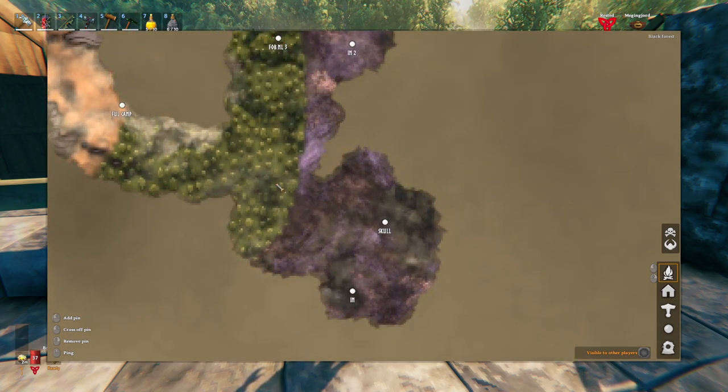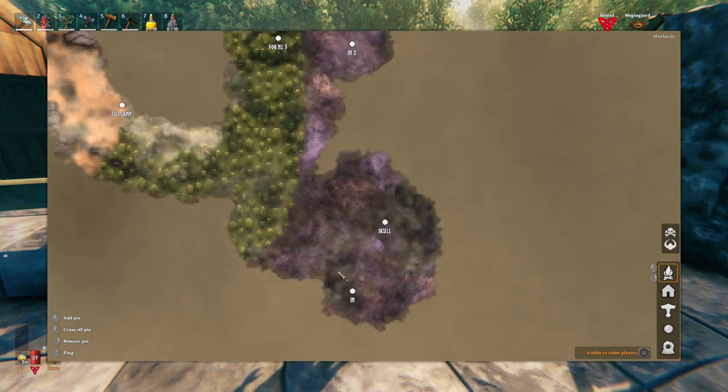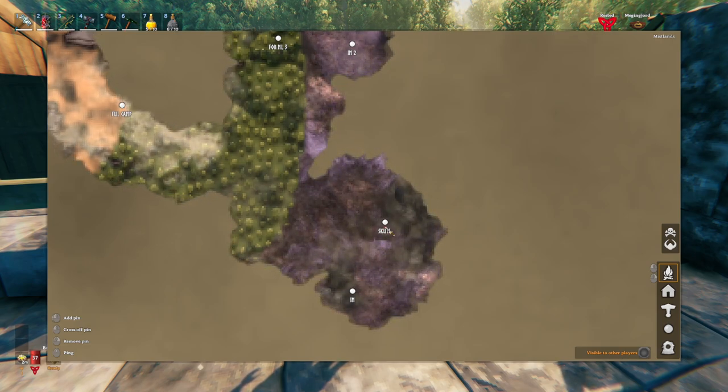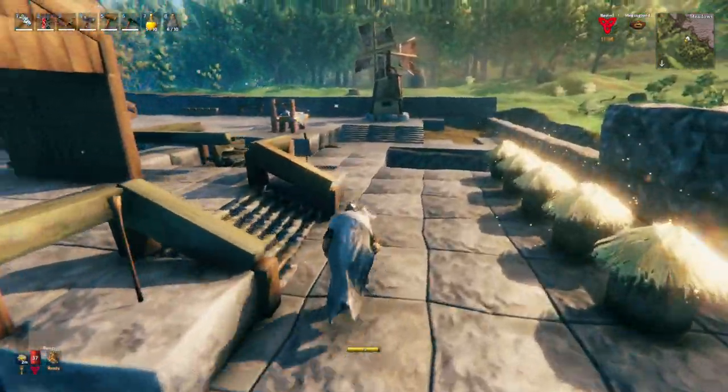We're going to go to FOB ML3, come all the way down here. I also found another infected mine, so we're going to come down here, go to the infected mine, set up a portal. Once we're done with that we're going to sleep through the night — I want to have all day to mine a skull. It should be a lot of fun.